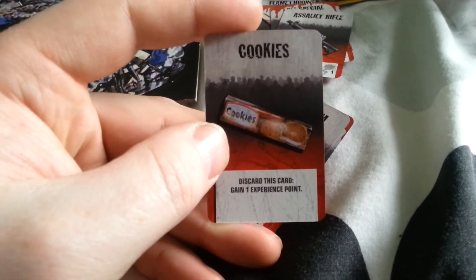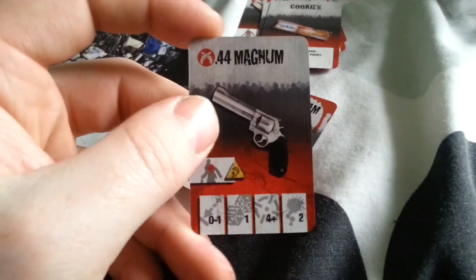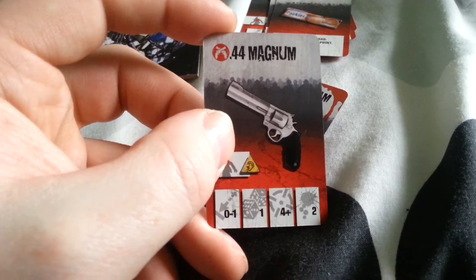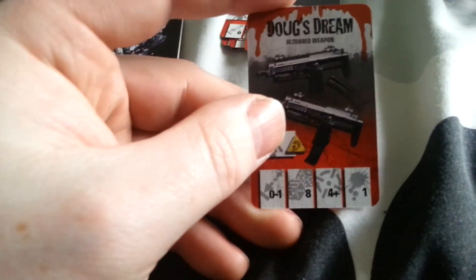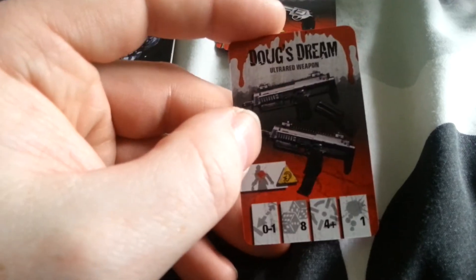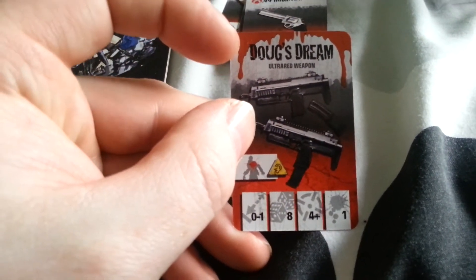In certain scenarios they might ask you to find cookies. You've also got a Magnum pistol — very powerful, only one die, but it can still take out a Fatty. And you have Doug's Dream, which is a souped-up version of the submachine guns, but it can only be used when you hit the red.